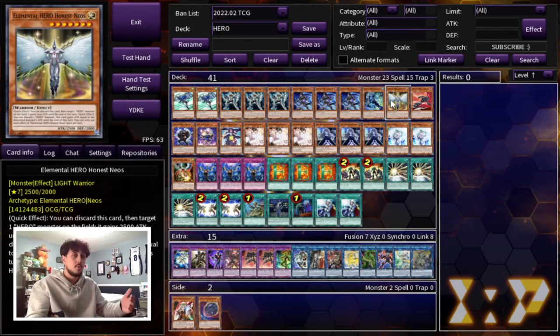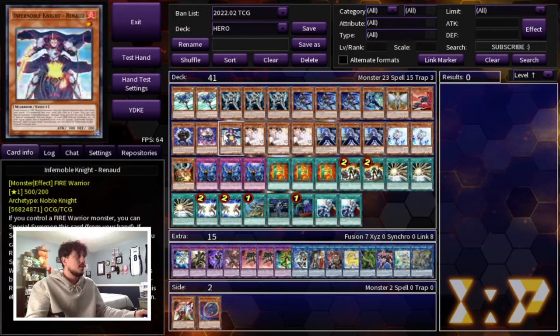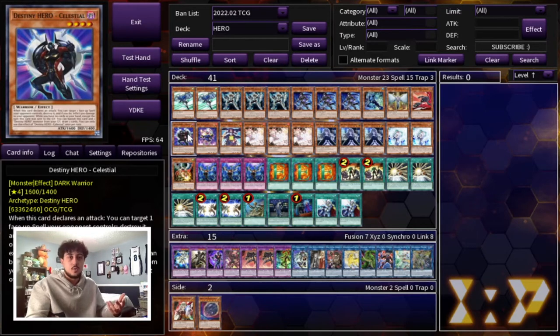Honest Neos is always going to be searchable in your combo. The reason you're only playing one is because you're always going to search it and always have it available to protect your Dark Law from battle. Moving on, we are playing one Dasher as well as one Celestial — these are, of course, our DPE targets, and we have to be playing these.